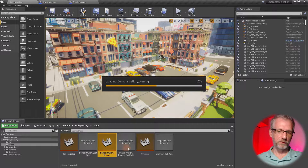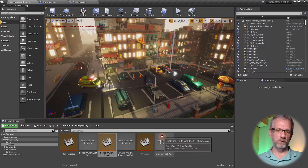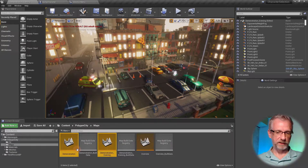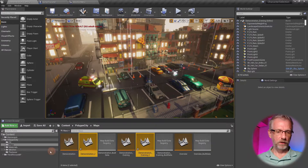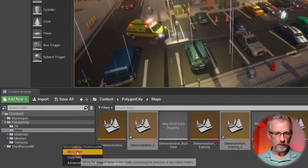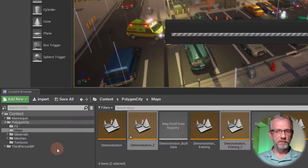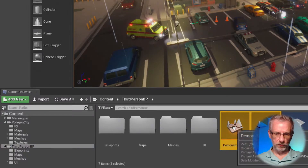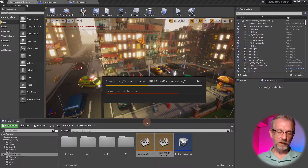There's also a demonstration evening level - it rains, which is nice. Lighting needs to be rebuilt, that's all cool. I'm going to make copies of those: with Ctrl+Left Click I'll select both, then hit Ctrl+W to copy. With both selected I'll drag them over into my own template folder and move them into a maps folder.